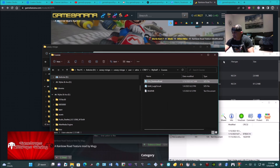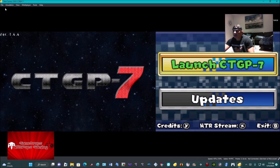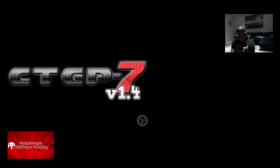Then fire it up. You hit your CTGP icon and then you get it going like that. We're going to go full screen, do the time trial first of that track, and then go ahead and do the actual cup set so you can see both elements of it.